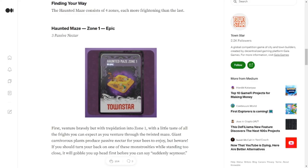The first NFT, Haunted Maze Zone 1, is an Epic rarity NFT going on sale October 17, 2022 on the Gala Games store for $230 equivalent in TOWN or purchasable with a credit card. By itself, Zone 1 provides three passive nectar. If you have all four zones placed in your town, the buffed utility becomes six passive nectar.